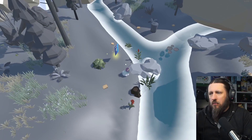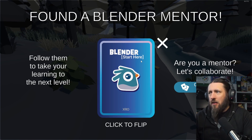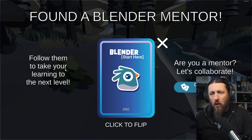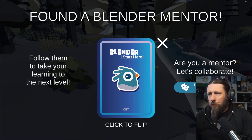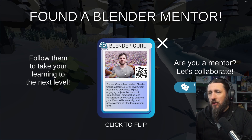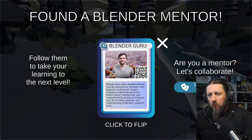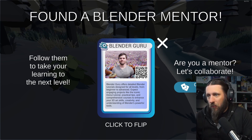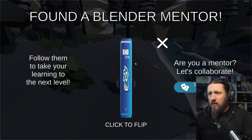That's a unique way of doing it. Blender Start Here — found a blender mentor, follow them to take your learning to the next level. Blender Guru — this is a nice way of introducing some resources, there's a little QR code. Blender Guru offers detailed blender tutorials designed for all levels, from beginner to advanced. Expect engaging projects like the iconic donut tutorial, practical tips, and comprehensive courses to enhance your 3D art skills.